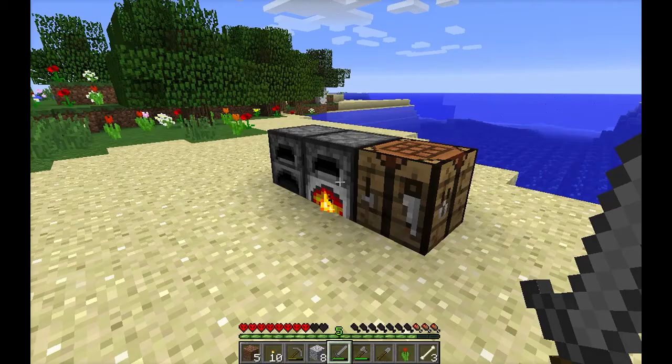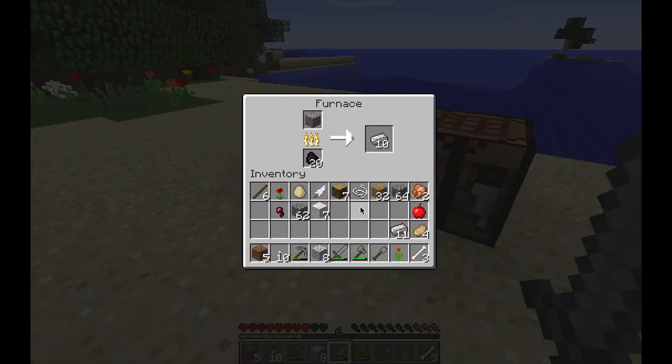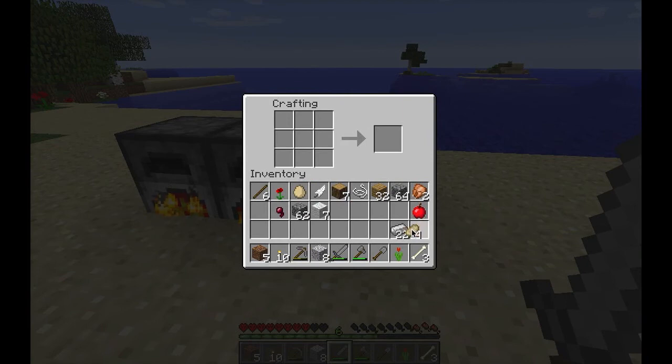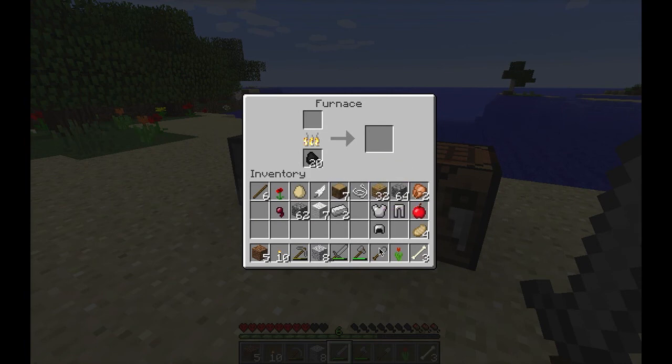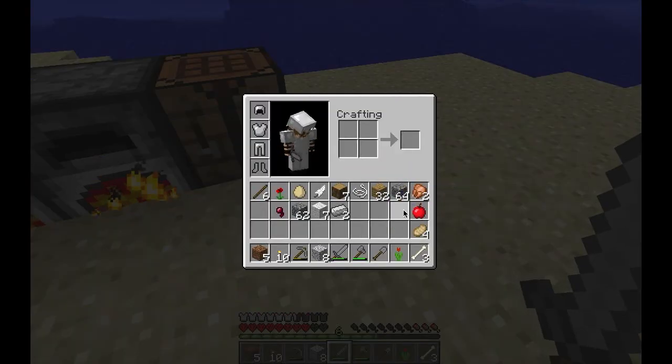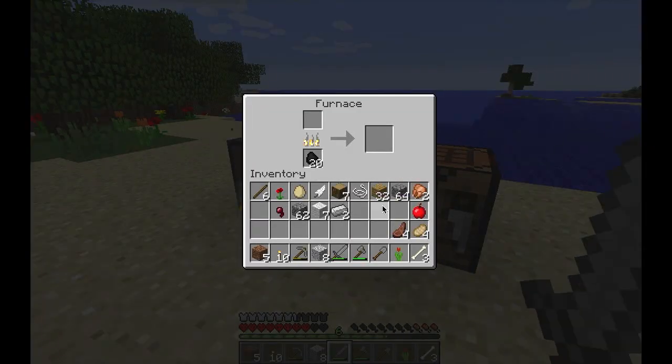I ran out of fuel here — let's stick that mutton in there. I've got 10 iron, so I have enough to make almost full iron armor already. I'm trying to craft pants out of a breastplate — it does not work that way in Minecraft. I guess I didn't have enough to make full iron, but close. We don't have enough to make boots, but this makes me very happy — having lots of meat after the first night in survival.